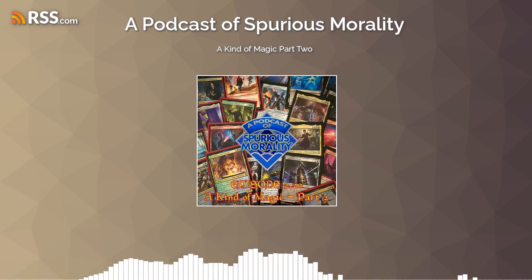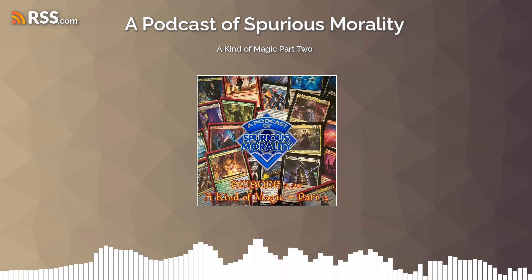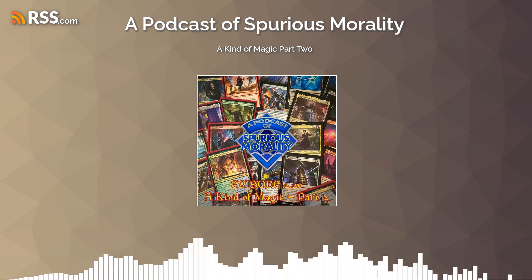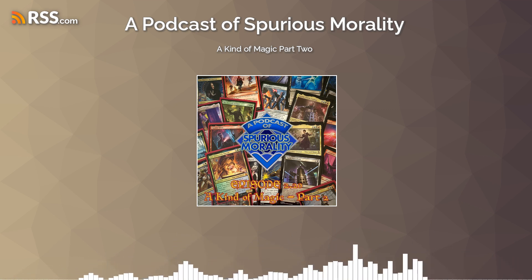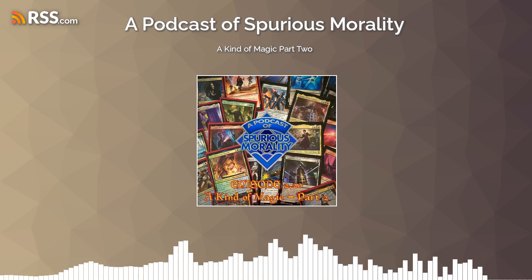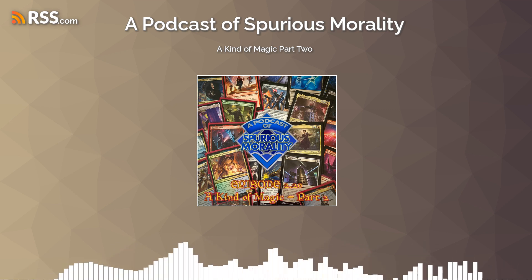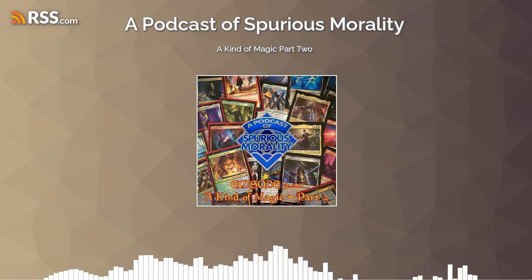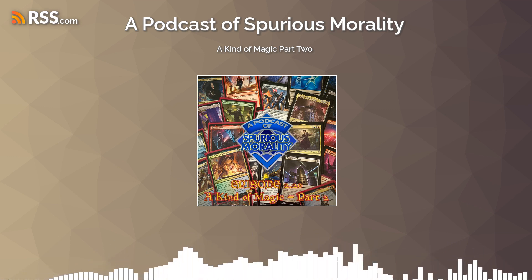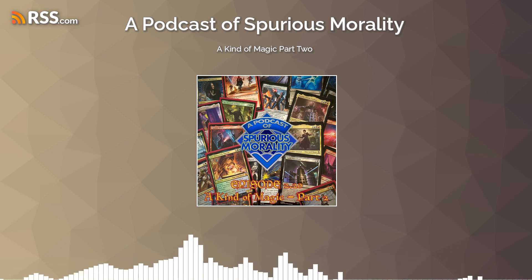This is an adventure card, which means the card is split into two halves. You can play the first half, and then it goes into Exile, and then you can play the second half from Exile, which will of course trigger the 13th Doctor. The first part of Twice Upon a Time says you may search your library for a Doctor card and put it into your hand, then shuffle. The second part lets you take an extra turn if you control two or more Doctors.